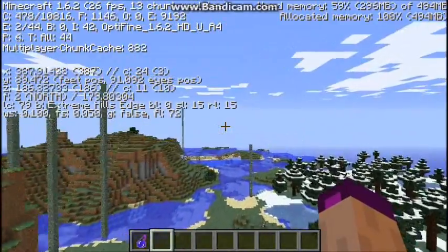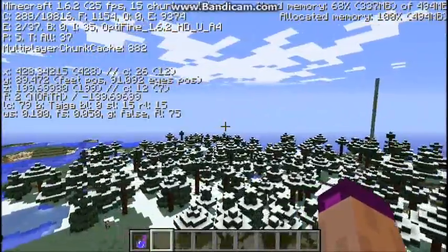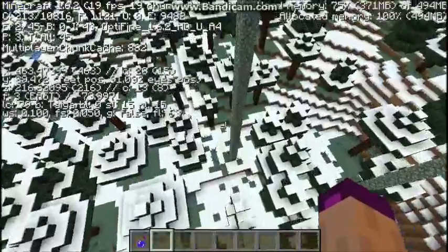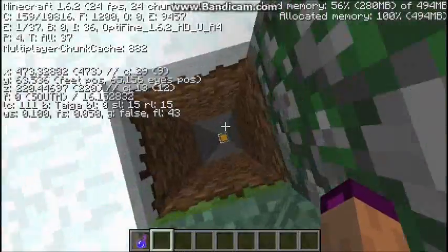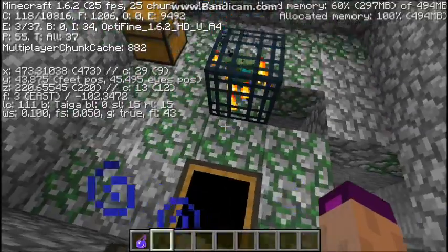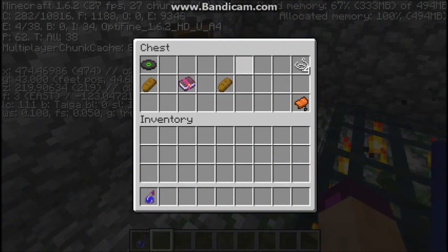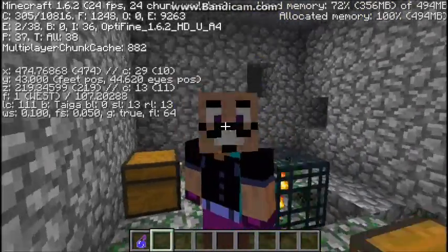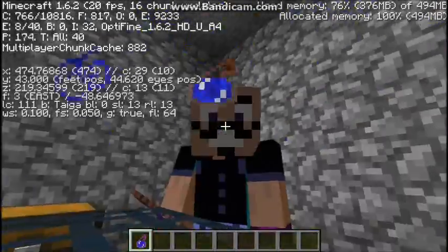We're going to take you to the north now. First of all, as we go over this little snow biome — this one here, you are going to crap yourself. There are saddles, but what's over here? Oh, a book. What book is it? Ladies and gentlemen: Fortune 3. So I recommend you do up a pickaxe with that Fortune 3 before you start hitting those diamonds. I saw that Fortune 3 and I started dancing. I couldn't contain my excitement. I was so happy.